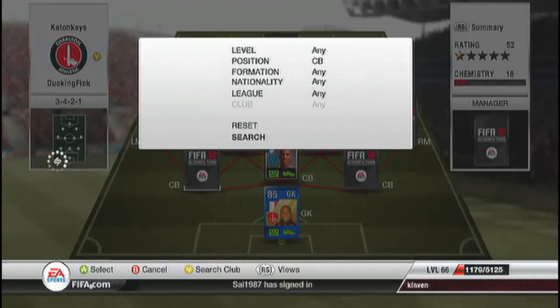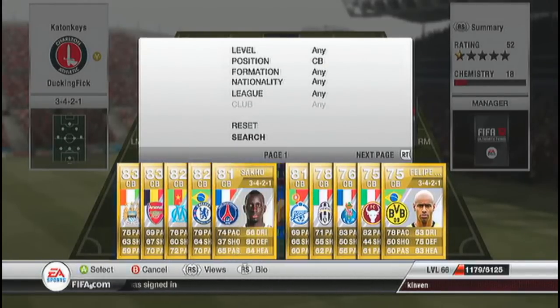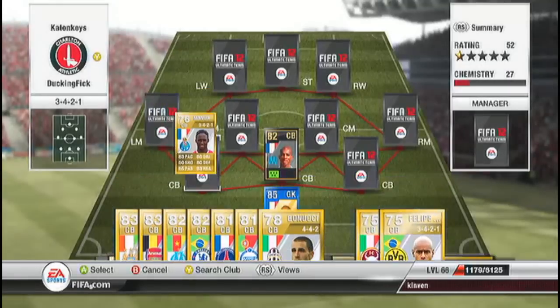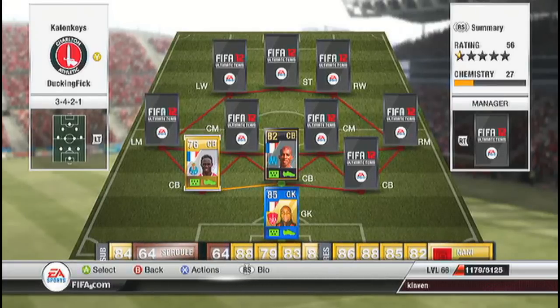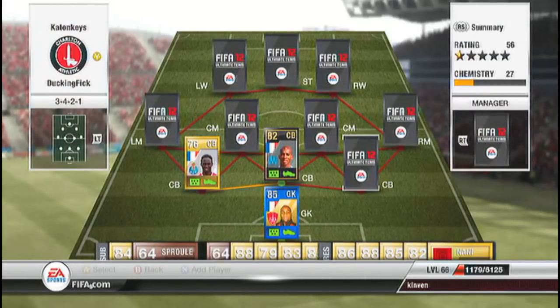At left centre back we have Mangala. He's got 83 pace, 80 defending, and 83 heading — he's an upgrade, 76 rated, absolutely unbelievable player. Portuguese league, Porto, 1k — brilliant buy.